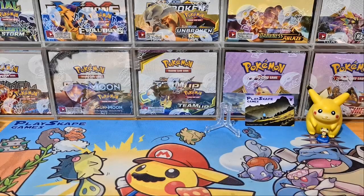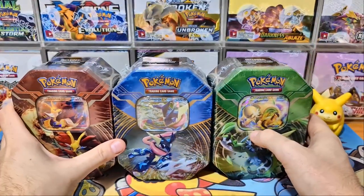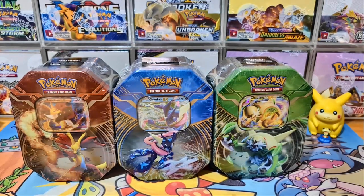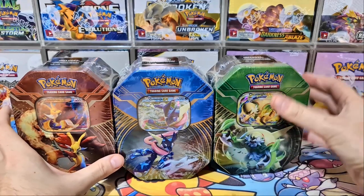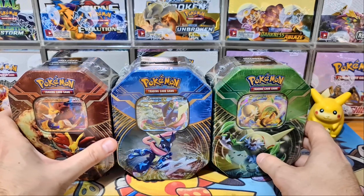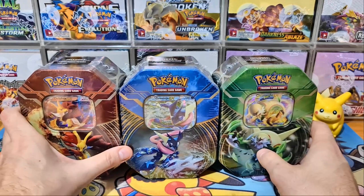Today's video is a little celebration of 2,000 subscribers. We've got the three XY base set era tins — the Kalos Pokemon Power Tins, all three of them from 2014. These contain Greninja promos and also really epic packs like Flashfire. I never really was around during the start of the XY or Black and White era, so to be able to show you these quote-unquote vintage tins now is absolutely amazing.